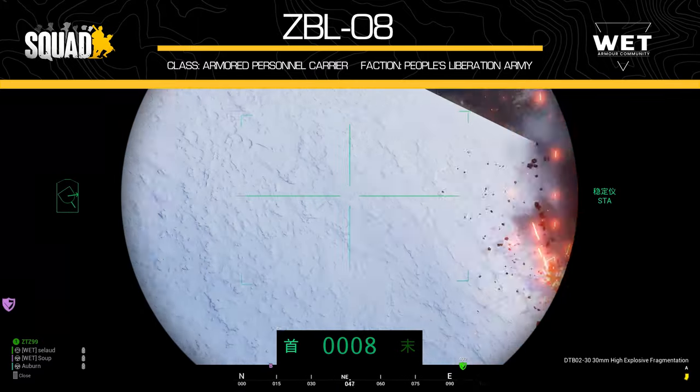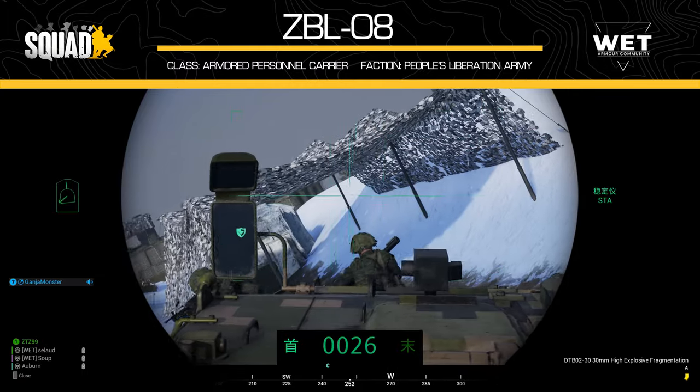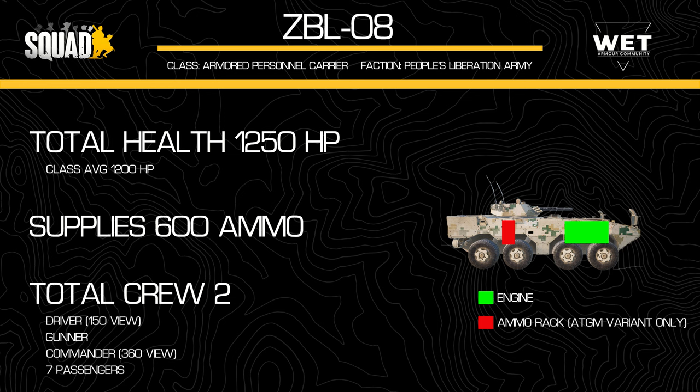The next thing to look at are the vehicle's health, supplies, and other important details. The ZBL has the standard health for APCs at 1250 HP — the same as the Lynx 25 and Striker, but a little higher than the BTR. The vehicle is also standardized in the supplies and crew department, with 600 ammo inside the vehicle and a crew of 2 crewmen and 8 passengers.